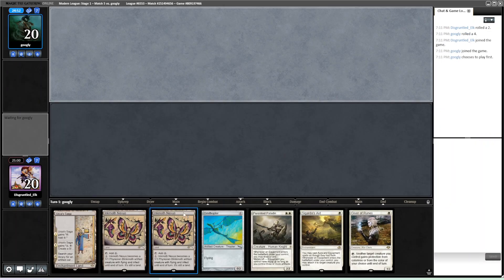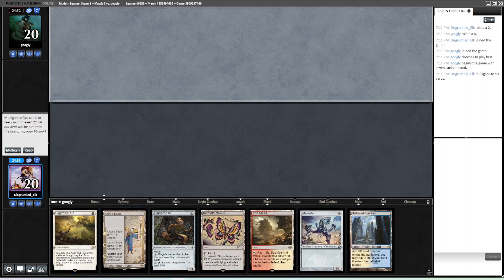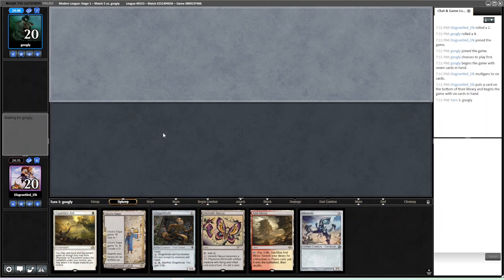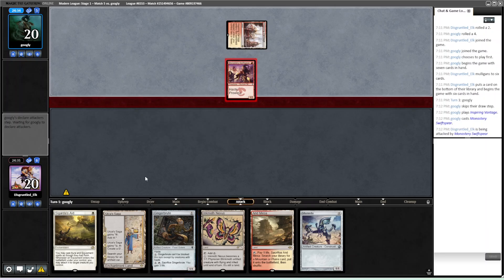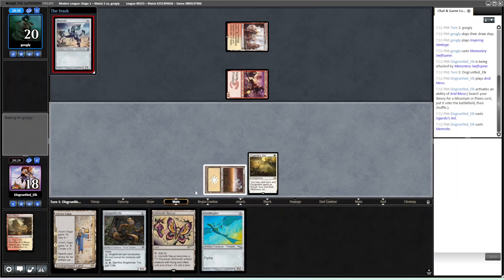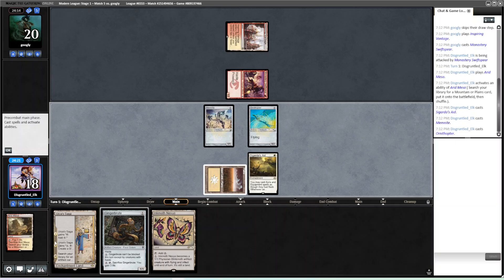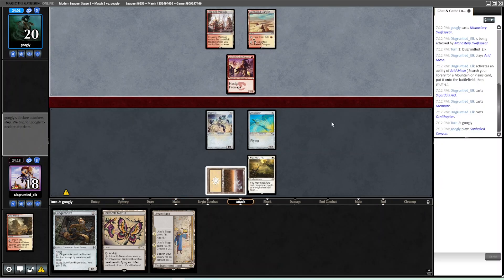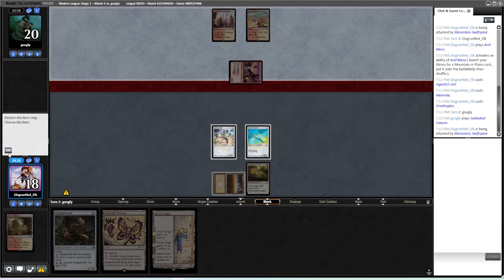This hand's missing white mana so we're going to mulligan. This next hand has a Saga, an equipper, and a kill with Ink Moth — we keep this, probably bottom the Hallowed Fountain. Let's see what they have for us — they kept seven. Burn — yep. I like the Ginger Brute here. Just going to get a Plains, play out Aid. We're also going to play out Memnite and Ornithopter because the Eidolon doesn't just murder us — against Burn, there's very little reason to hold the Ornithopter. Next turn we play the Saga and the following turn, probably the Ink Moth, make a Construct.